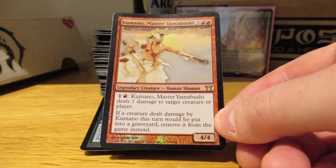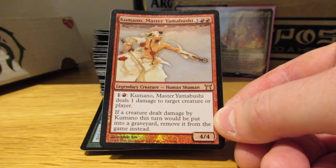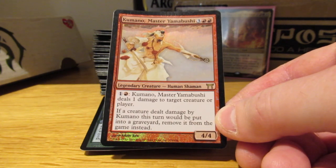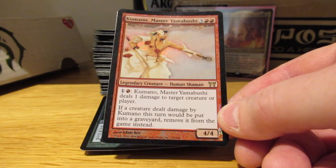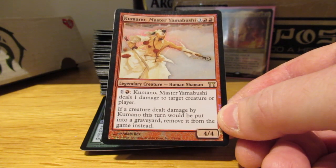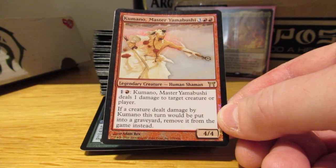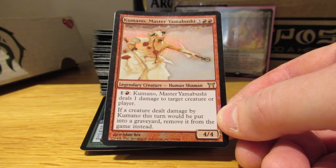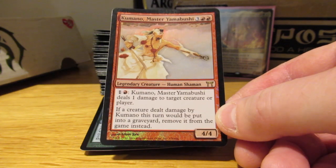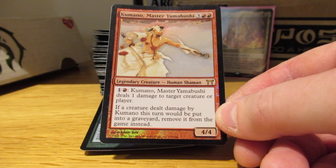I've always loved this guy — I quit playing with him years ago because he just wasn't that efficient, but here I want to see if he works. He'll be a way of doing pinpoint damage to things I need to kill, and a bit of a mana sink for the big mana I can sometimes generate. Say I have six elves in play and tap Priest of Titania for six mana — even if I only have three red, I can start pumping damage into creatures. After combat, if a few opponents' creatures only have one or two life left, I can finish them off and exile them.